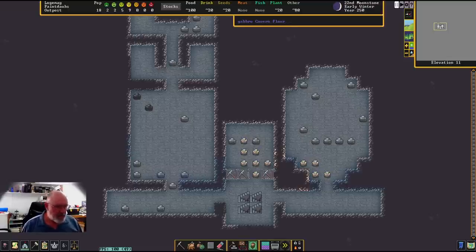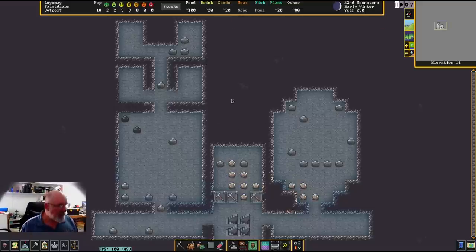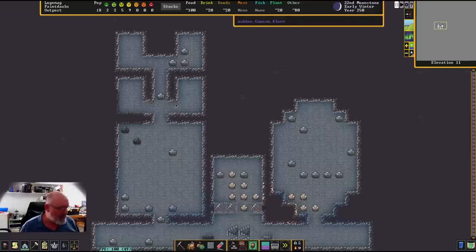One thing I wanted to do in this episode was to work on the socialization of our dwarves, which is very, very important. We've set up an area through here where I'm going to have a hybrid setup - I'm going to make an inn through this side and then our main Dwarfish hall through this side.